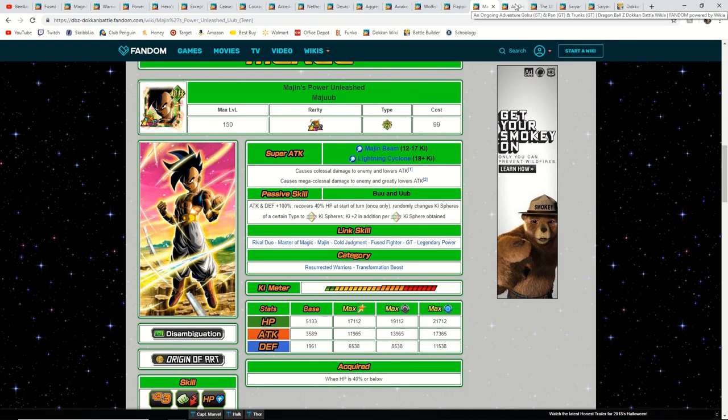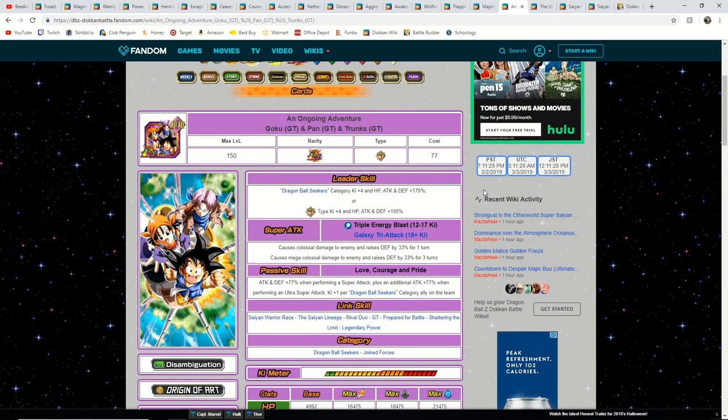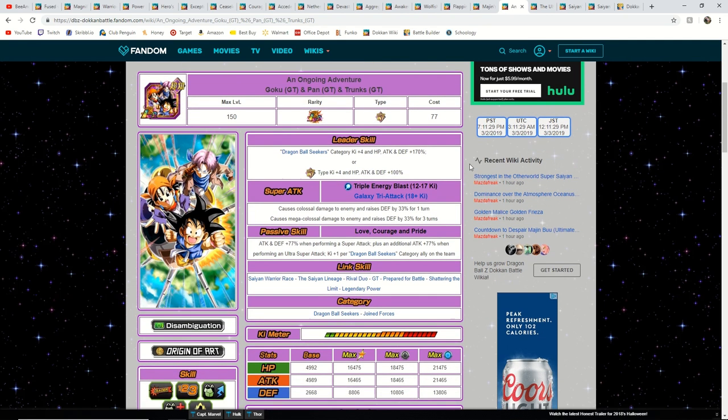Now we're moving on from the free-to-play LRs and going on to the gacha LRs — the pullable LRs. This LR Goku, Pan and Trunks is an incredible unit. The category is not very large but it is very strong, with very good units including TEQ Frieza and others. He is the first character to have ki plus four and attack, HP and defense 170% across the board. I believe this will be the new meta for LRs — they're going to start seeing ki plus four and category boosts. The card art on this is amazing, and the super attack with 18 ki is even better.